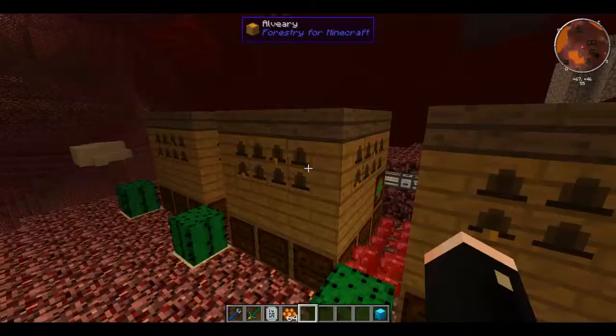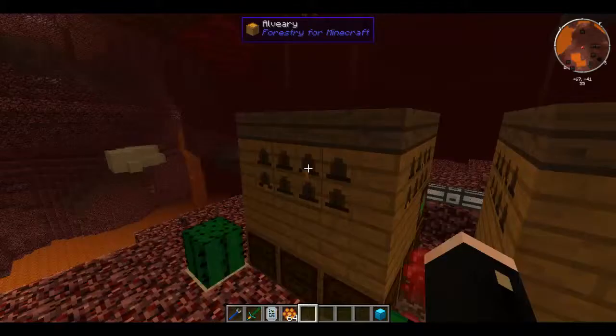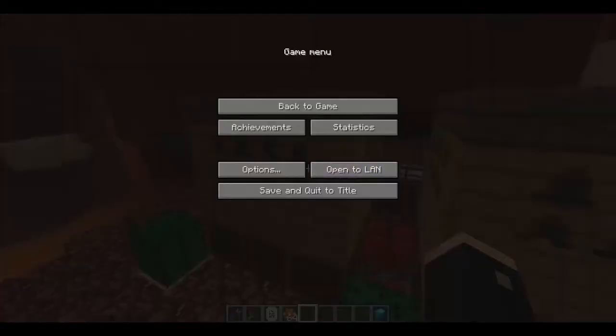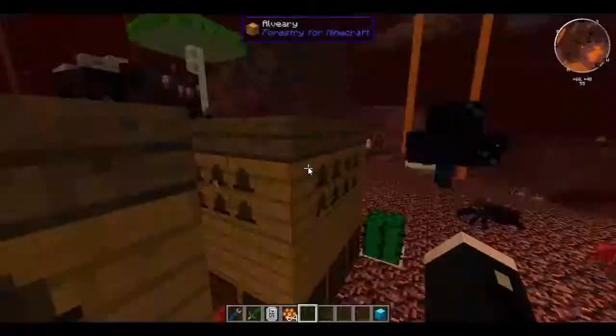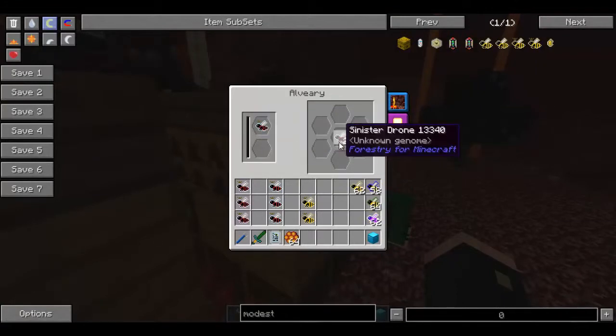The one that we're going to be making first is Sinister B, which has an area effect damage - I think it's called the Aggressive Effect. The Aggressive Effect means that it will damage the people around it if it is in there as a queen.